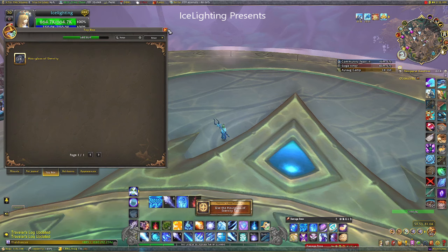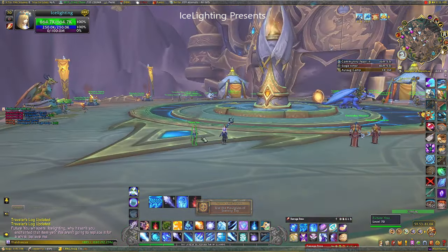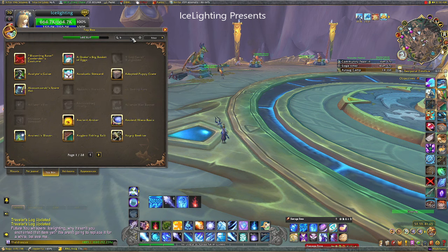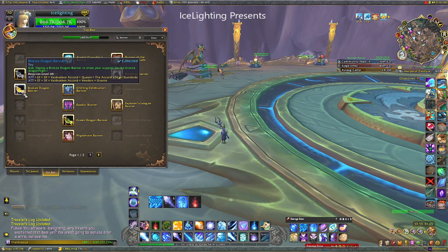The next toy you want to use in this area is the Hourglass of Eternity. This is one that you will have bought with Time Walking points from Wrath of the Lich King. If you haven't got that one, unfortunately you can't use it, but again that's an easy 50 points if you've got it - same place.